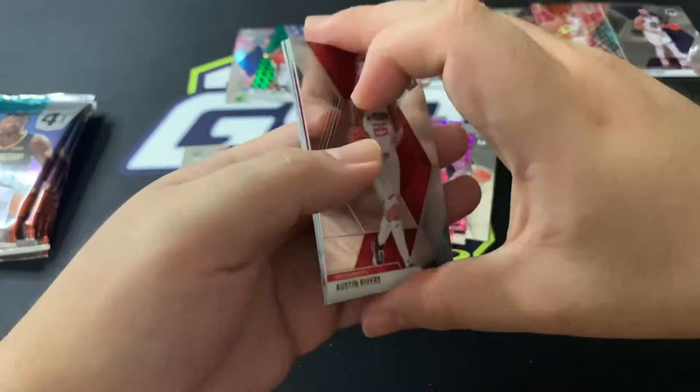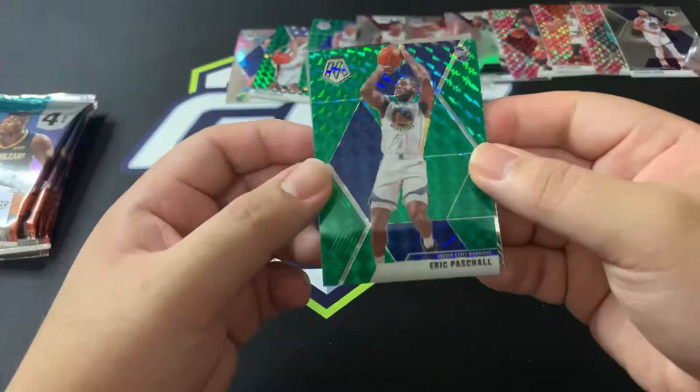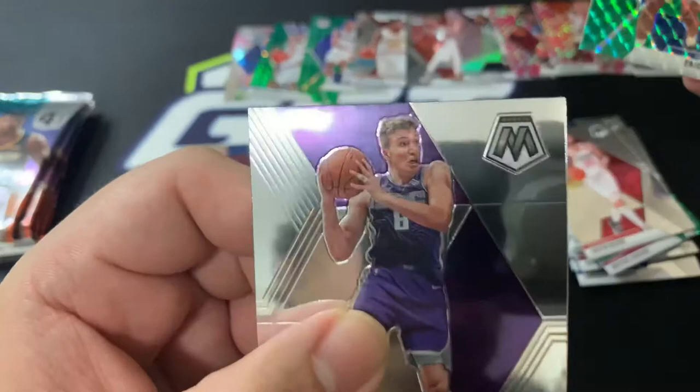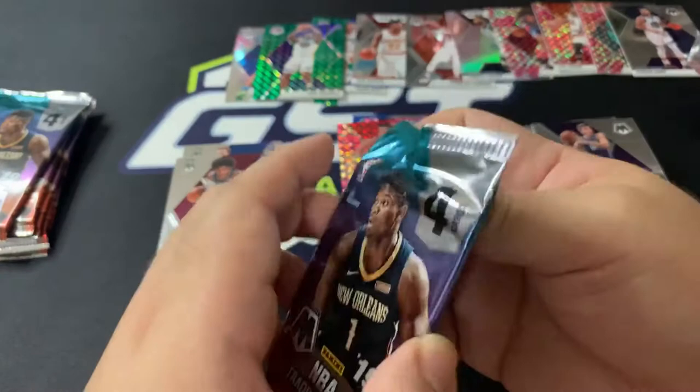We got another green! Austin Rivers for the Houston Rockets, Kevin Porter Jr., a rookie Eric Paschal for Golden State — nice. And Bogdan Bogdanovic — look at that move, look at that face. Reminds you of someone, doesn't it?